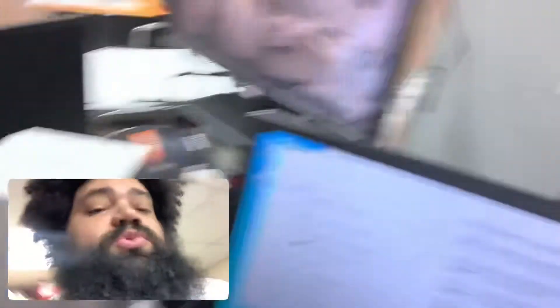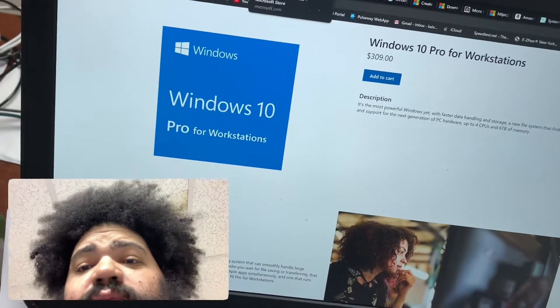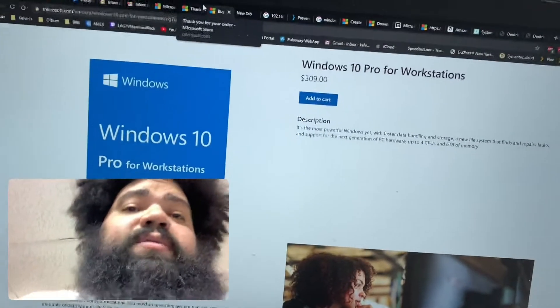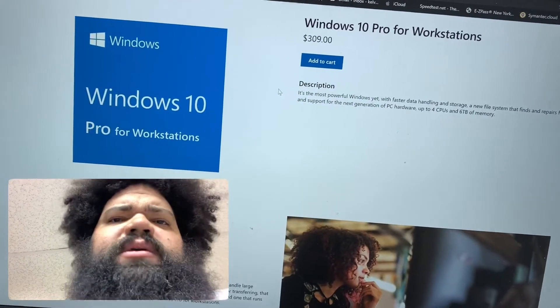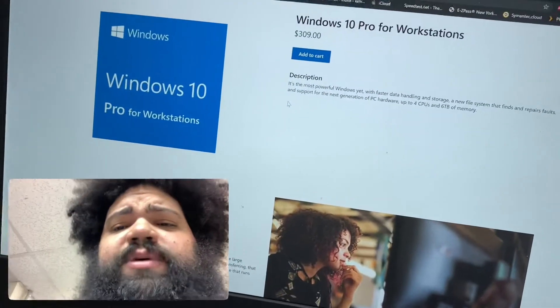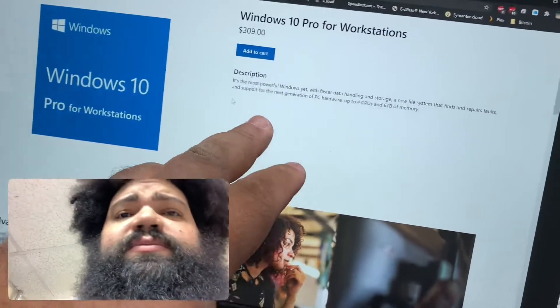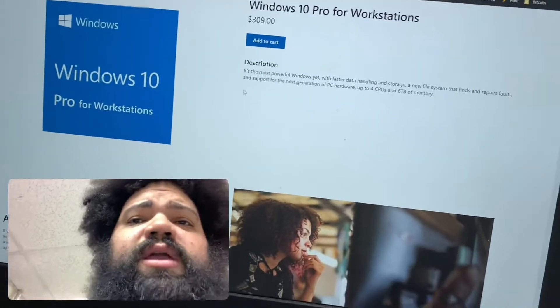Let me introduce you guys to Windows 10 Pro for Workstations — something a lot of techs don't know about. This came out about one or two years ago. It's $300 plus tax wherever you're at, and it supports four CPUs and up to six terabytes of memory.